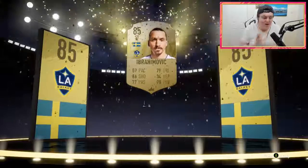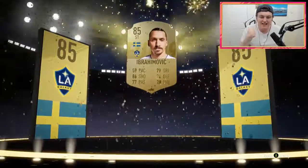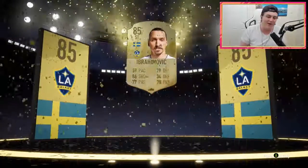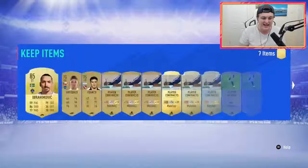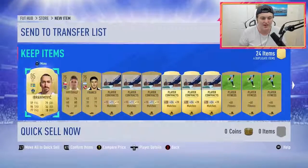No way. It's like 8 a.m. right now, so I'm trying not to scream. We just got Zlatan Ibrahimović untradeable. Let's go! I'm so hyped about that. In our first ever Division Rivals weekly rewards, we get Zlatan Ibrahimović. That's incredible. I love Zlatan — he's one of my favorite players. That's an incredible, incredible reward and I'm so excited about that.